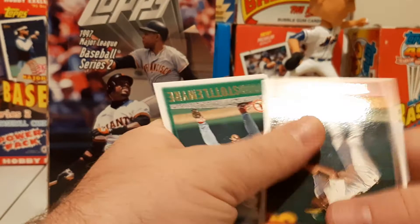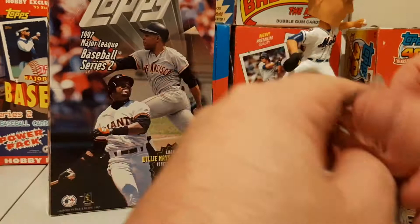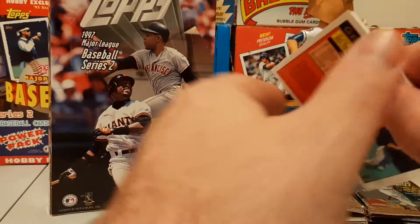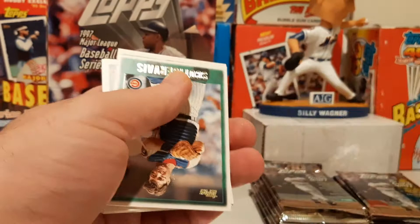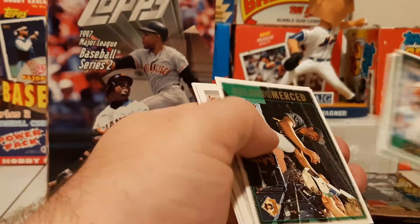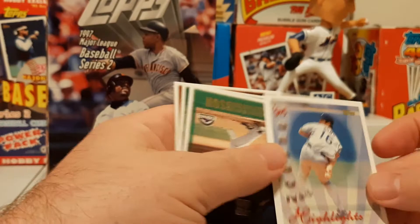This one should also have a foil — happy to have picked up the Griffey. Stan Javier, Alan Benes with the cup, Scott Servais, Raelle Cormier, Orlando Merced. I love doing this because some of the guys — there's another Nomo — you're like, oh man, I totally forgot about that guy.